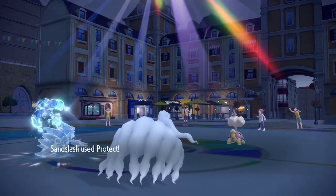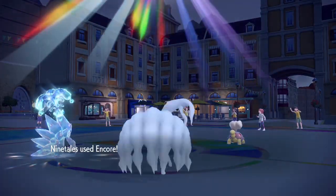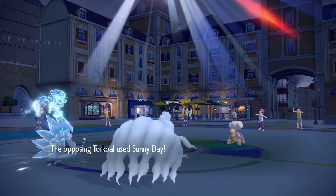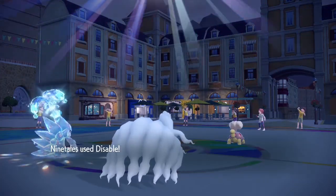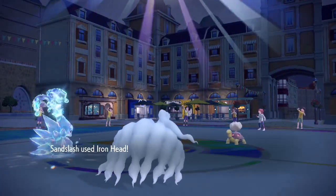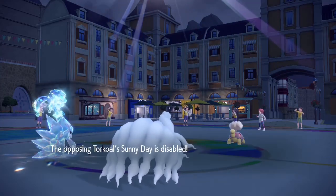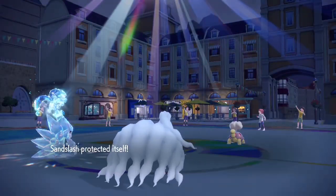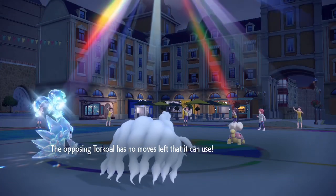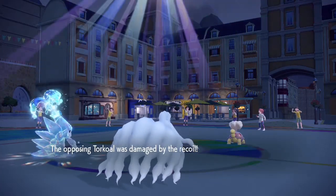I set up Aurora Veil. Excellent — what are you gonna do now, Torkoal? But why are you using Sunny Day though? Walking Wake's not here, that's not gonna do you any good. So I do Protect, and I Encore the Torkoal — I don't even need this. Both of us will outspeed you. So now I use Disable on the Torkoal and use Iron Head. I'd rather let Torkoal send itself to the shadow world — it can delete itself. So I use Encore again, I just want Torkoal to self-delete. Just Struggle. Excellent. RIP Torkoal.